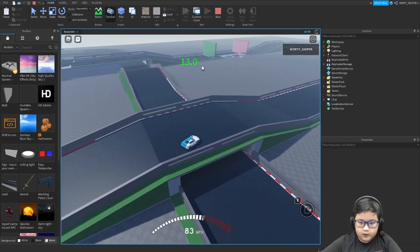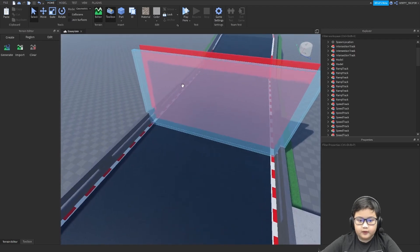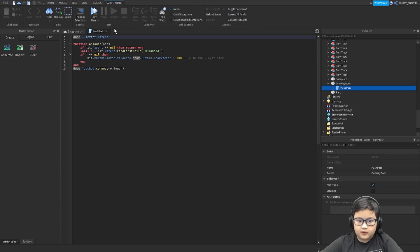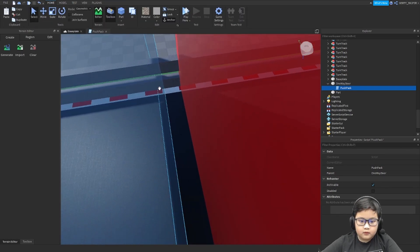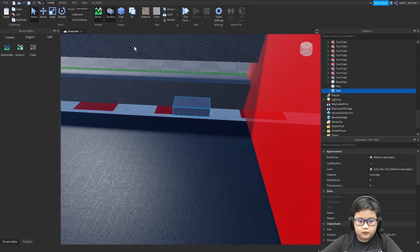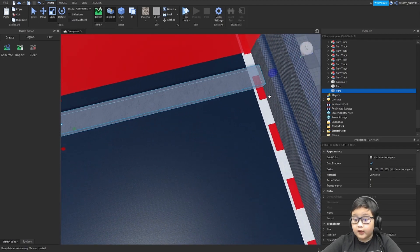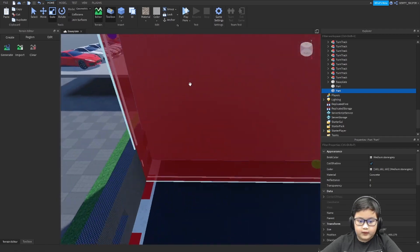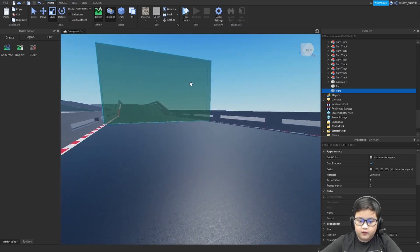What I'm gonna do is stop it, then get this over here and push back. Then I'll go over here and click 'part', then make a very, very tall wall. The only way you can get to the car area is just to go over here.